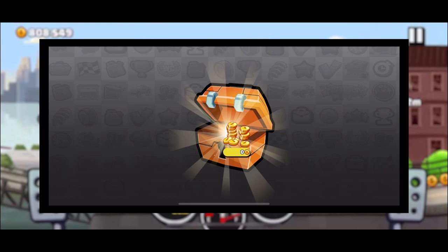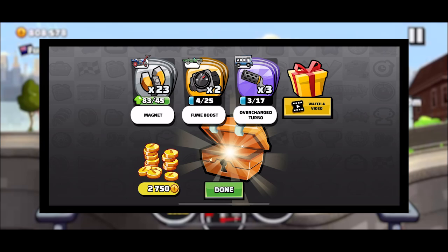The common chest is decent. It's a reward for winning a cup and takes 3 hours to open. The rewards are mediocre at best, but that's kinda what you expect from it.